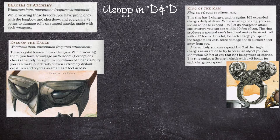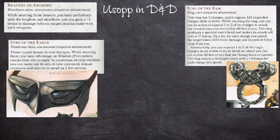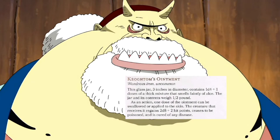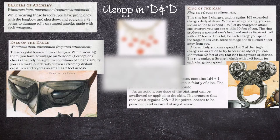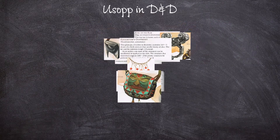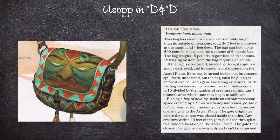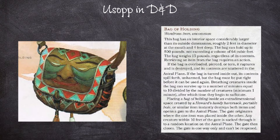On top of that, I decided to give him — forgive me for pronouncing this — Keoghtom's Ointment. I'm calling it Tom's Ointment. This is to represent the Toad Oil that Usopp was selling in Wano. We're also going to give him a Necklace of Fireballs, which just allows us to replicate his Firebird Star, or his Exploding Star if you want to go into a more technical term. And finally, we're going to give him a Bag of Holding, something for Usopp to hold all these magic items in. Usopp is the only member of the crew who actually carries a bag on him at all times — he has a side bag that does look like the Bag of Holding, so I feel it fits.